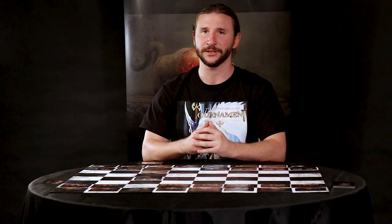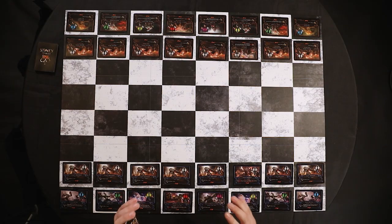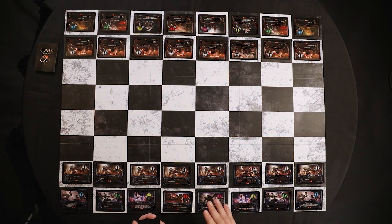Let's talk about ability cards. Just like you have 16 creatures on the board, you have 16 cards in your ability deck. These are the only information you don't see immediately on the board, which makes them especially powerful because they're unpredictable. Unlike most card games where you draw every turn, in Eternal Kings you have to use your creature abilities to draw a card.